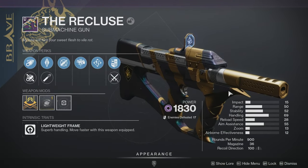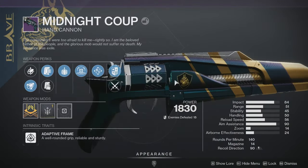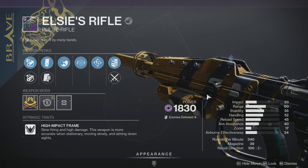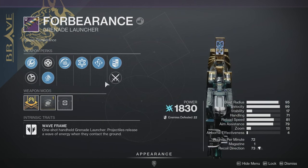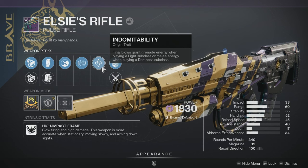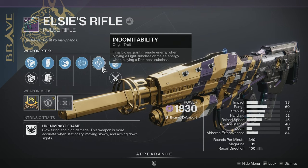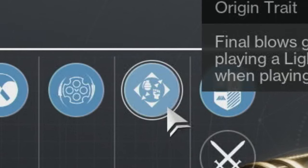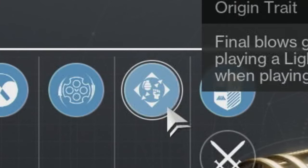Those 12 weapons are: The Mountaintop, the Recluse, Falling Guillotine, Hammerhead, Blast Furnace, Succession, Midnight Coup, Luna's Howl, Elsie's Rifle — returning from Destiny 1 but using the No Time to Explain model, which you'll remember as the Stranger's Rifle from the end of the D1 campaign — Forbearance, Edge Transit, and Hung Jury. All of these Brave Armory weapons come with the Indomitability origin trait: final blows grant grenade energy when playing a light subclass, or melee energy when playing a darkness subclass. Based on the icon, I believe the strength will be equivalent to the regen you get from Demolitionist and Pugilist, respectively.